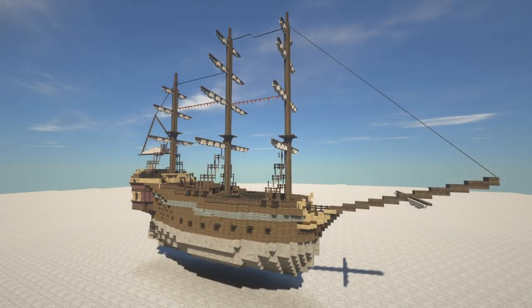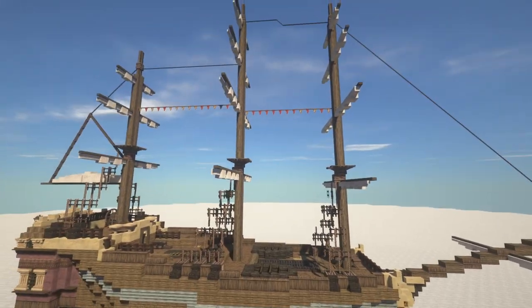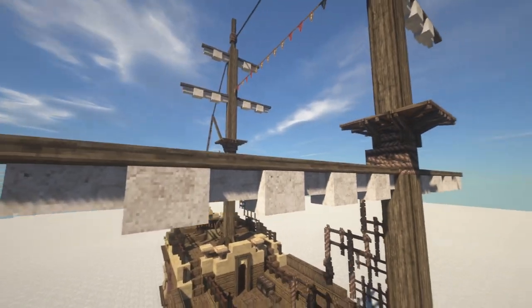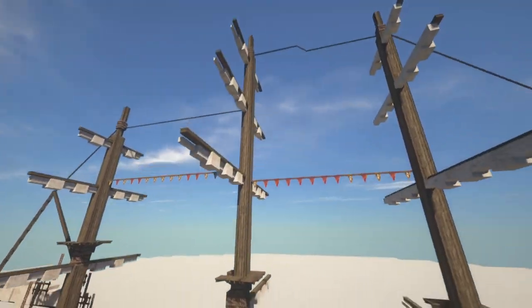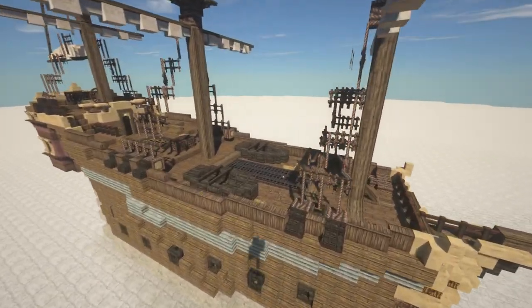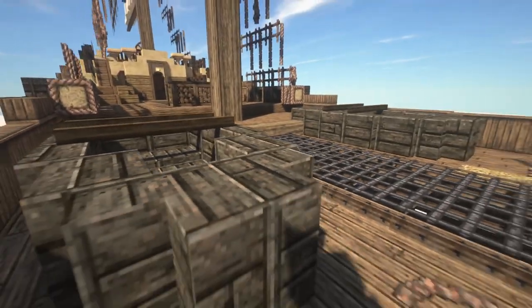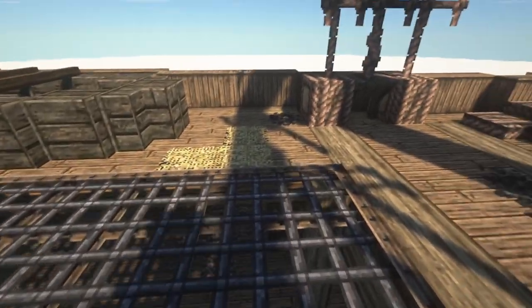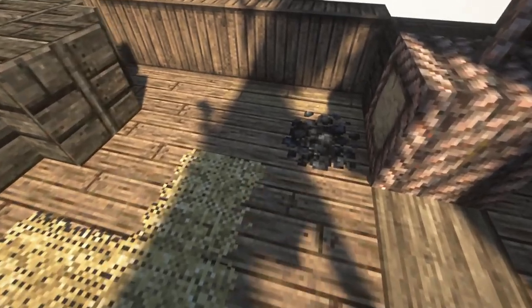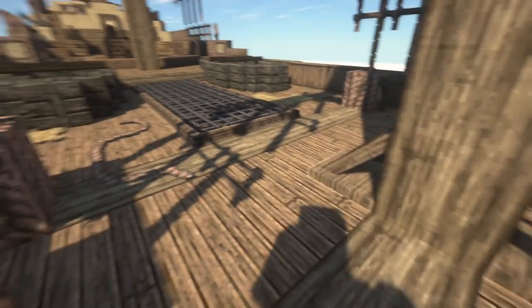Now let's take a closer look at the ship. We can see we have three masts and we have the sails all folded up on either side, and the masts are pretty massive actually. On the deck we have two lifeboats on either side and we have a lot of small miscellaneous stuff just to add a little bit of texture and detail.